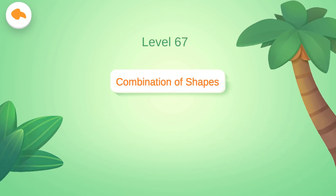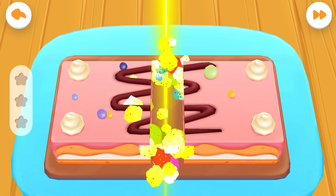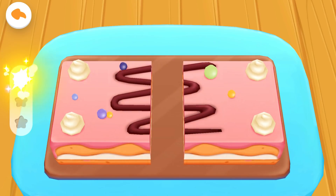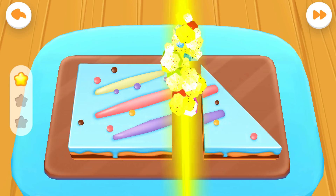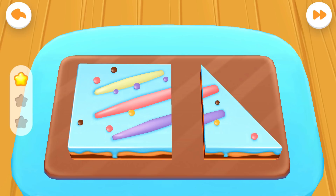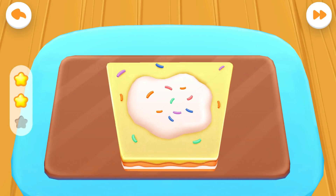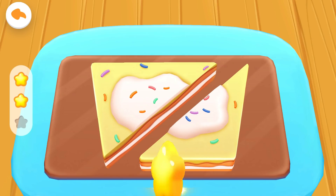Level 67: Combination of Shapes. We've made a delicious cake today. Let's cut and share it with our friends. First question: please cut the cake into two squares. Let's cut by following a dotted line. A square. A square. Get the scores! Please cut the cake into a square and a triangle. Let's cut by following a dotted line. A square. A triangle. You are awesome! Please cut the cake into two triangles. Let's cut by following a dotted line. A triangle. A triangle. Yeah, you are right!